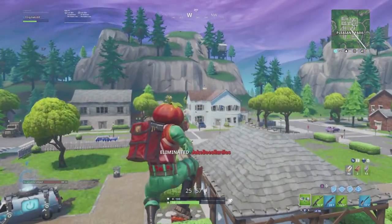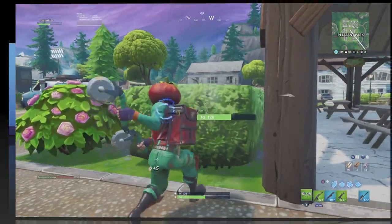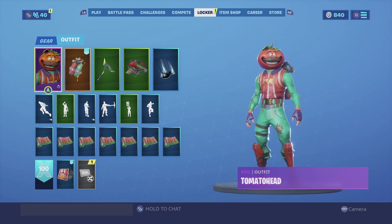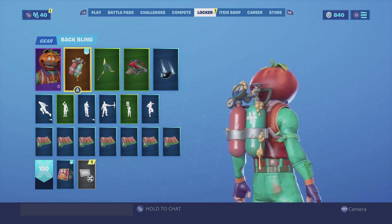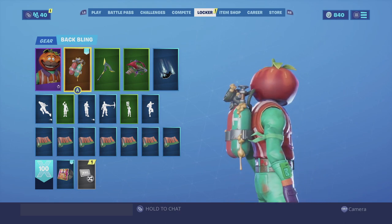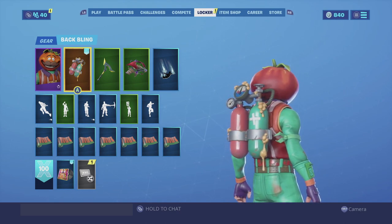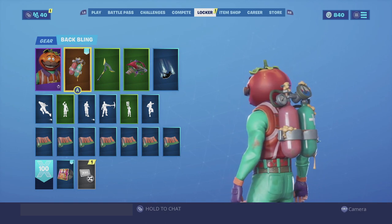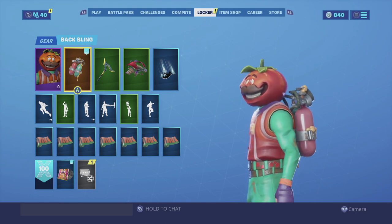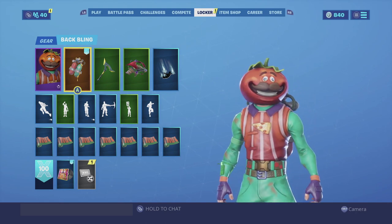For the first combination, I am using the default Tomato Head outfit with the Murtank back bling. I like the Murtank — both tanks actually go really good with the color scheme the skin has, which is green and red. Then you have that sticky stuff on it, the yellow thing — it kind of reminds me of cheese — so we're gonna go with it. It looks really cool and just matches the color scheme really well.